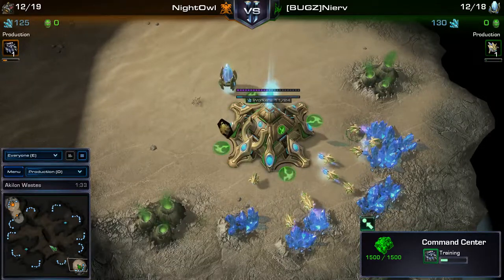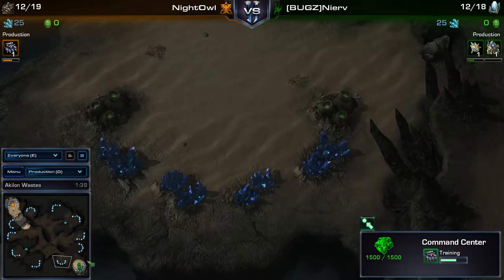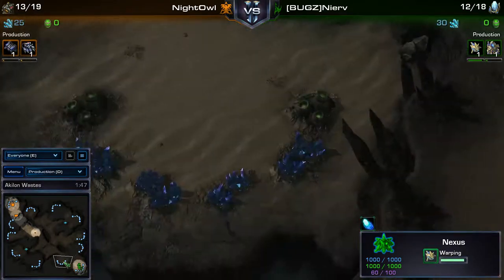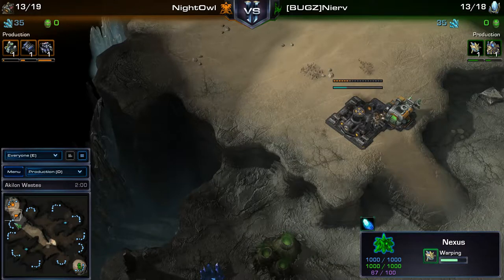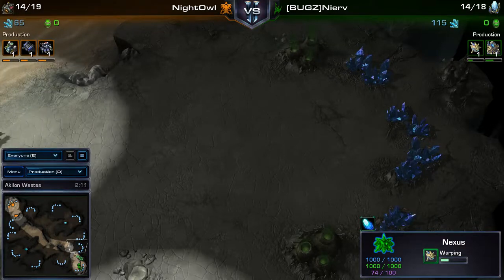Map number two is Achelon Wastes. It's a nice map for Protoss - but in this PvT matchup, I think it's actually better for Terran. Terran can easily take three bases and defend nicely, whereas Protoss has the triangle base layout which makes it easy to drop from the third into the main. It's also a long walk for Protoss across the map.